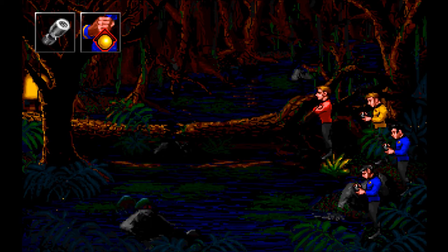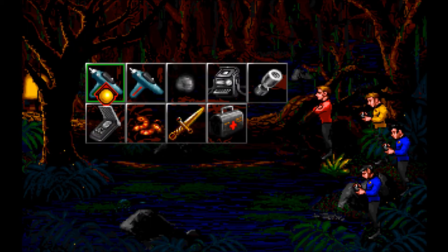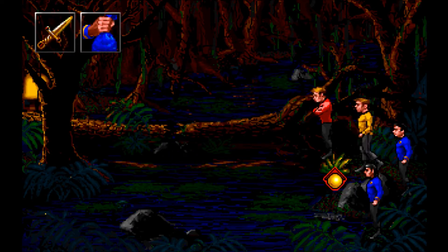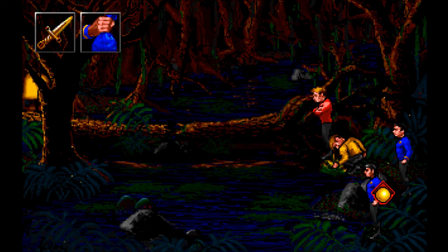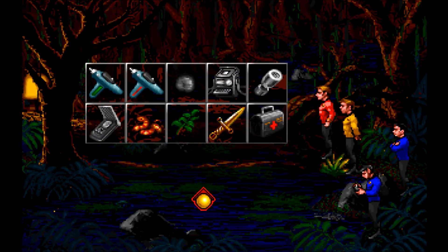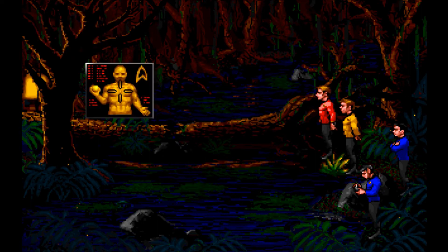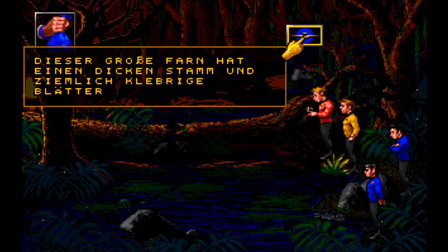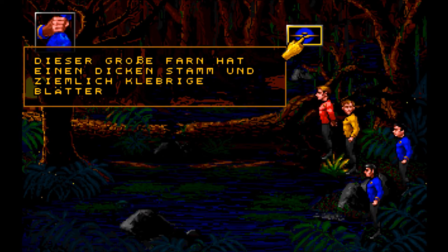Also wahrscheinlich, wenn ich drüber gehe, wird es mich fressen, ne? Wir haben unser schönes Messer. Können wir damit was abschneiden? Jawohl. Boah, du brauchst aber lange. Okay, und das ist jetzt was. Dieser große Farn hat einen dicken Stamm und ziemlich klebrige Blätter.